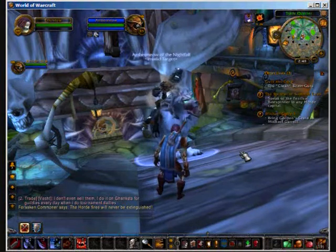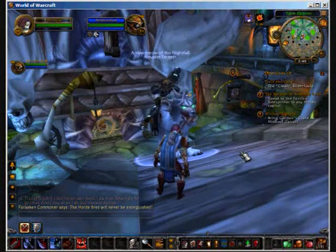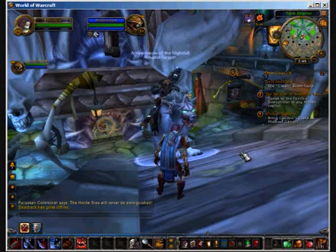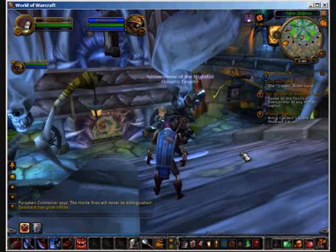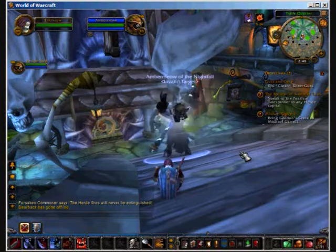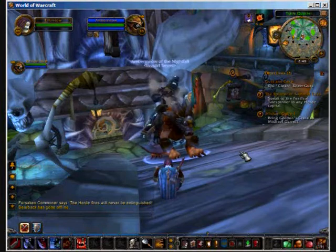Swift timber wolf. I'm out, I'm throwing them off. Swift white hawkstrider. I can one-mana it easily — it took like a month of doing that. Swift yellow wind rider.